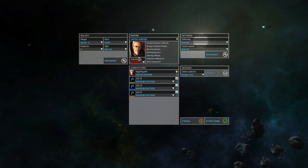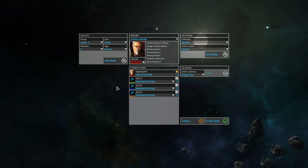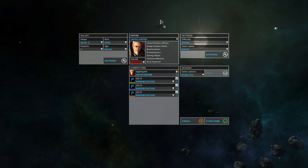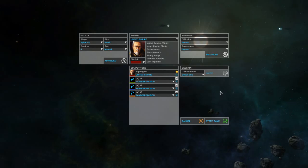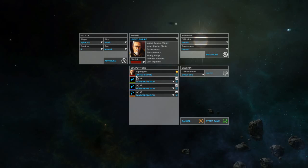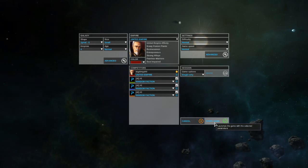Before we continue, I'll just say that I'm going to act like you kind of know the game a little bit. Maybe you just played a little of the alpha or the beta, maybe you played a little like me, or you could be a complete veteran. I'll just kind of play and explain things as I go. I'm going to go with the default settings — the United Empire, which is pretty basic — and just four competitors, so me and three AIs. Small galaxy, simple shape, simple age. Let's go ahead and start the game.